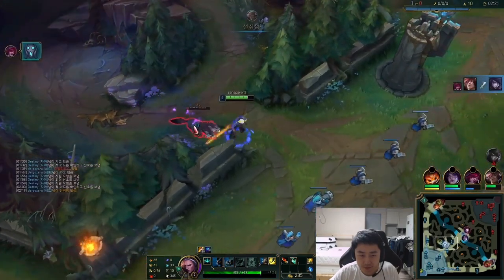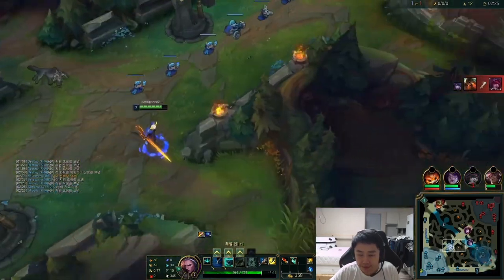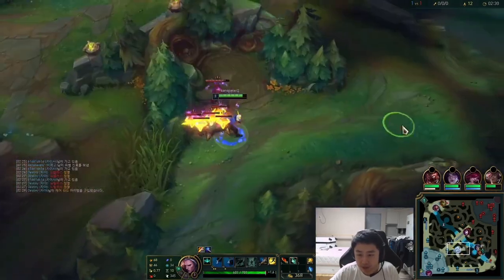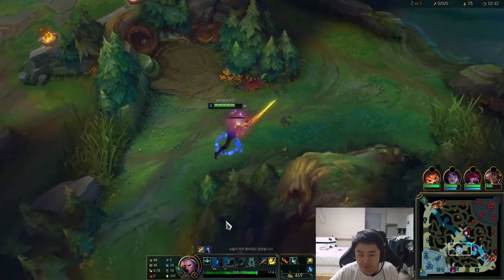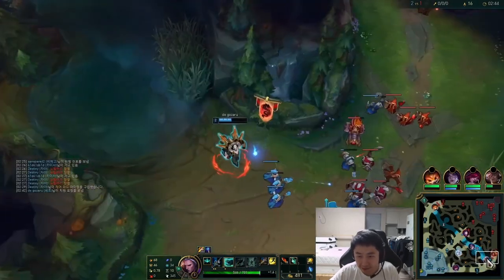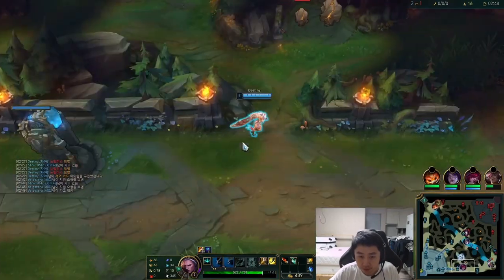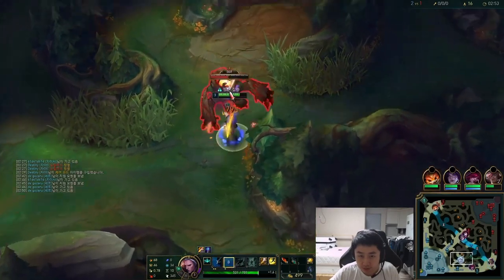That's all it takes: two Qs and then an auto from your passive. And again, two points in Q really helps — see how it helped clear Raptors a lot easier. On Viego you can usually full clear by around 3:20.